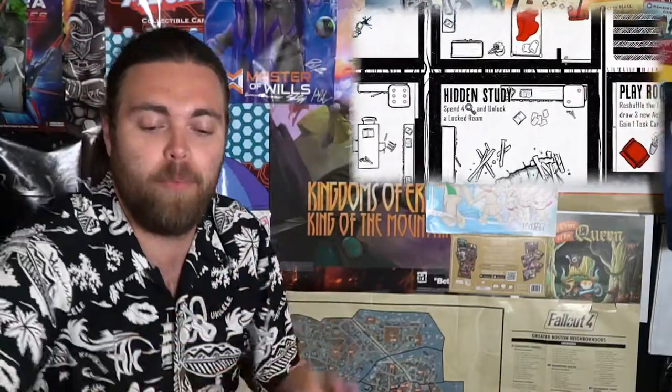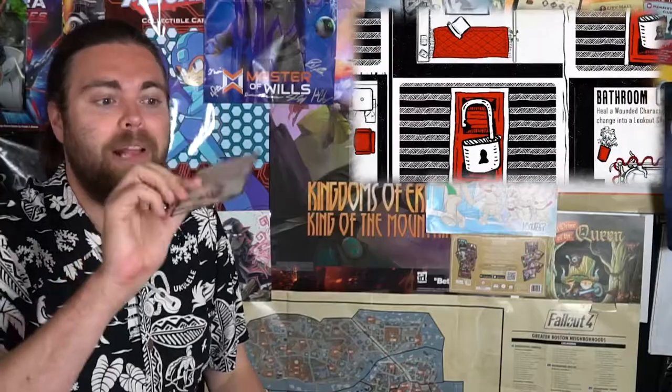Setup is pretty easy. You'll get a grid depending on the number of players, with a set amount of locked and unlocked rooms. You shuffle them up and place them down — locked sides always face down so you can't see the room, and unlocked sides are flipped face up. The attic goes in the front and the foyer in the back, forming a grid of one-three-five-five-three. You also set the curses aside along with cards you'll be taking from decks — keys, tools, pentagrams, and more — plus the quest deck used for gaining rewards and victory points.